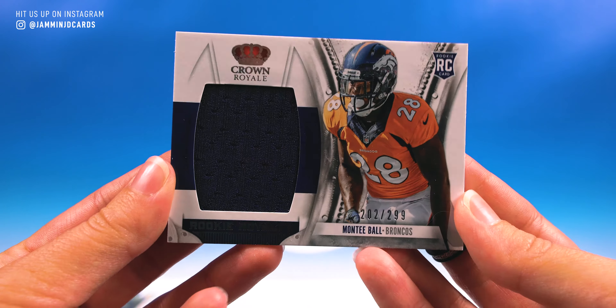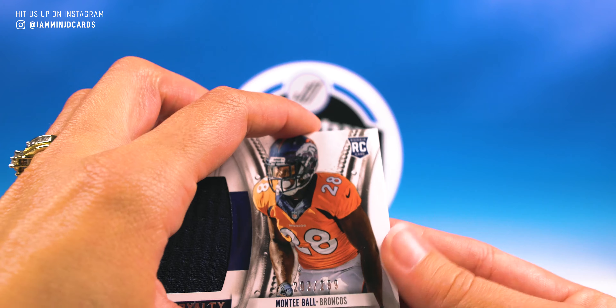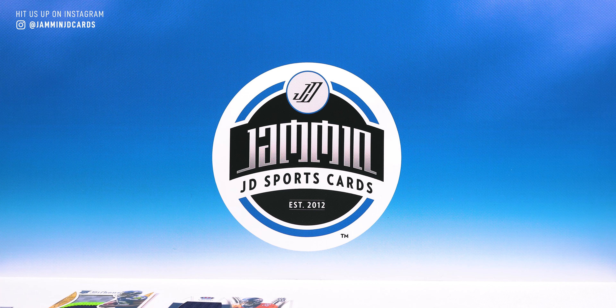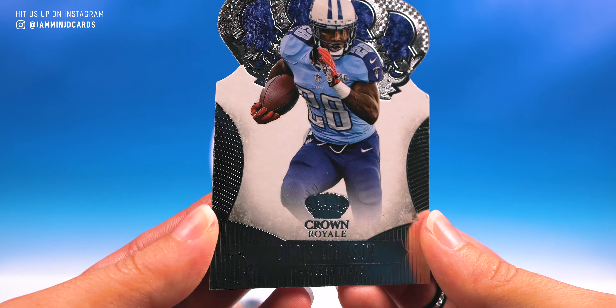Last pack - it's over before it even began! Danny Amendola again, but this one's a nice foil though, 166 of 199 - beautiful card, absolutely gorgeous. We got Jeff Tuel, rook. Vince Williams, Bills. Anquan Boldin, very cool. Percy Harvin - haven't heard that name in a while.